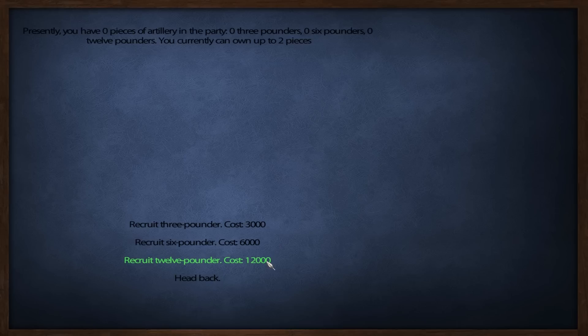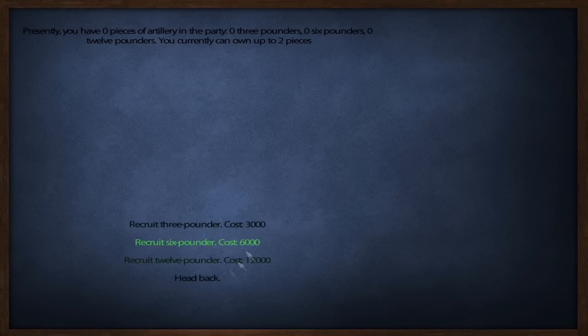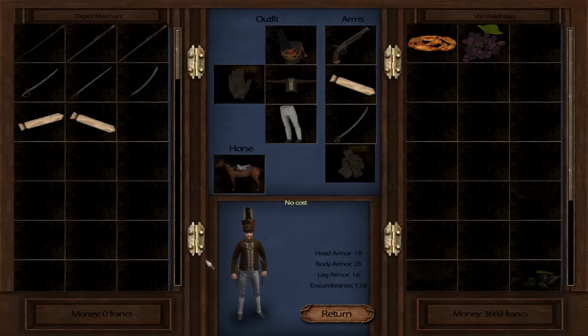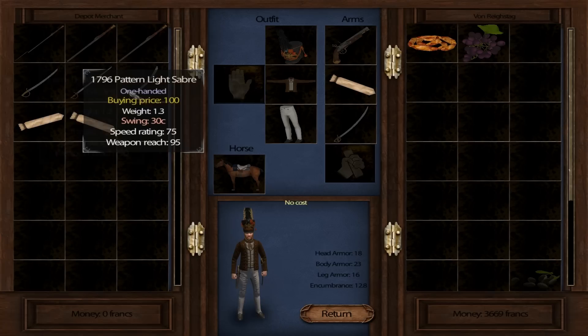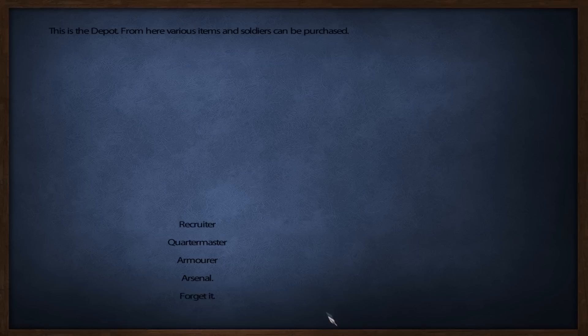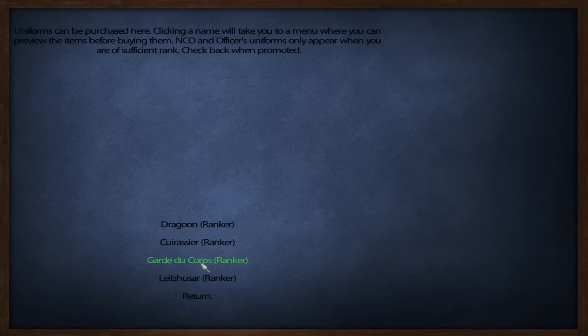At the depot: recruiter, quartermaster, armorer, arsenal. Let's go to the arsenal — a three pounder, six pounder, twelve pounder — holy shit, that costs a lot. We have zero pieces of artillery and can only own up to two pieces. The armorer has infantry gear model 1801, musket cartridge, pistol cartridge — not really the best selection.